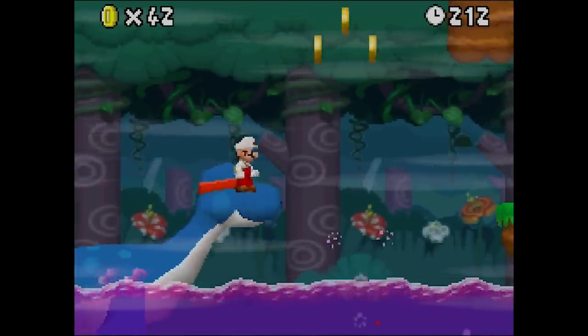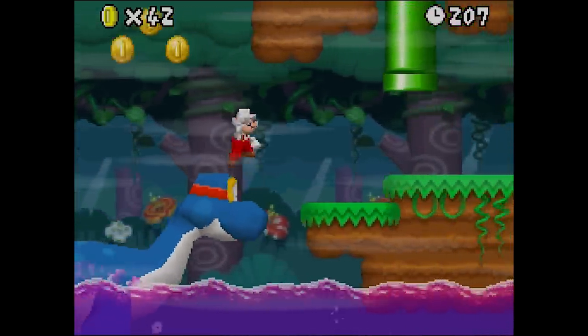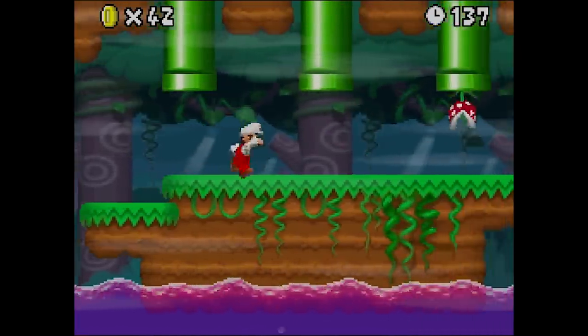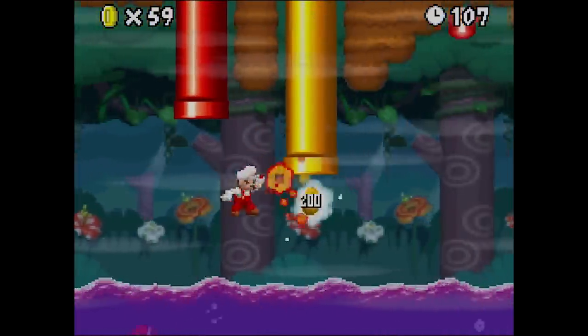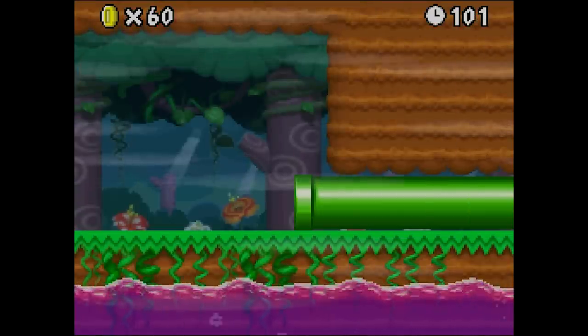The final and best glitch in this game occurs in World 4-6 after you use Dorrie to reach the platform near the pipes. Wait on this exact spot until the timer reaches 1:40, then you'll be able to walk on invisible platforms where you won't fall into the poison below. I have no idea why this works at all, but if you go too far to the right then your game will glitch up and you'll get stuck.